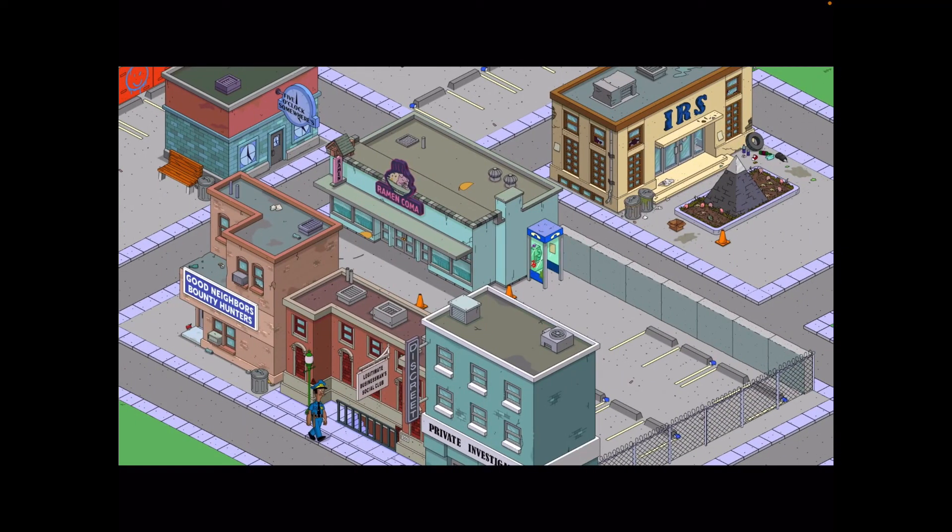Next is another cool one from Tree Plays. They've integrated the Legitimate Businessmen Social Club into a kind of run-down alleyway area. We've got the Good Neighbours, Bounty Hunters, and the Private Investigator building with this alleyway setup, which looks really good and certainly suits the surrounding buildings.